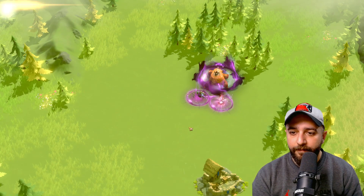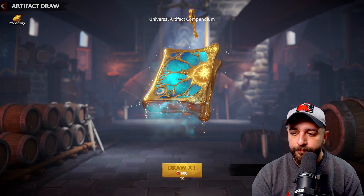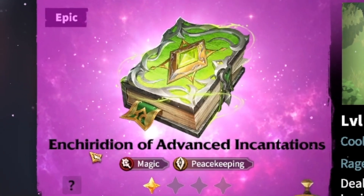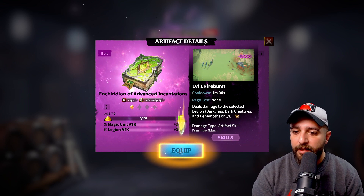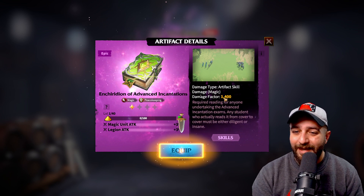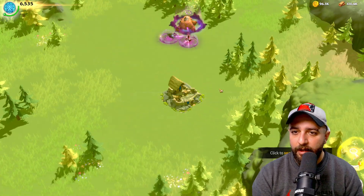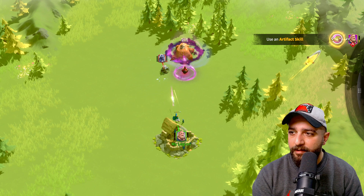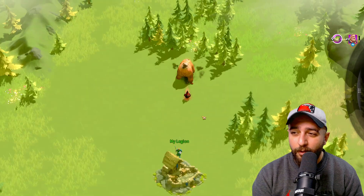Artifacts are just like equipment but they also have special effects. Let me grab an artifact — draw one and see what we get. I'm just going to call it Advanced Incantations — magic and peacekeeping. That is really good. It deals damage to the selected legion — darklings, dark creatures and behemoths only — so you cannot deal damage to other players with this artifact. Damage factor is 1.4k, that's really high. Equip, confirm. Let's fight this darkling and see his range. Use an artifact skill — okay, so that wasn't even our active skill, it was the artifact skill — that was so much damage!